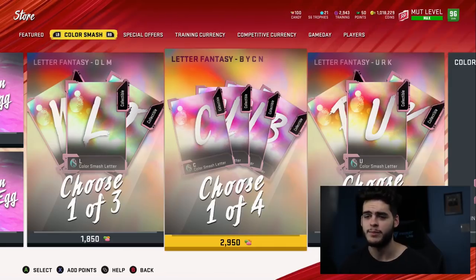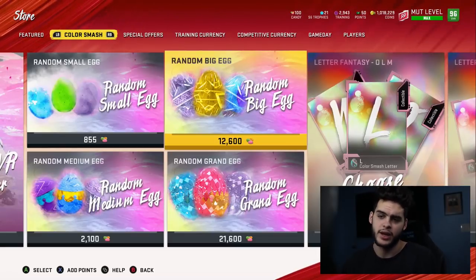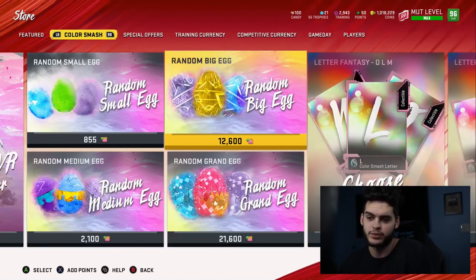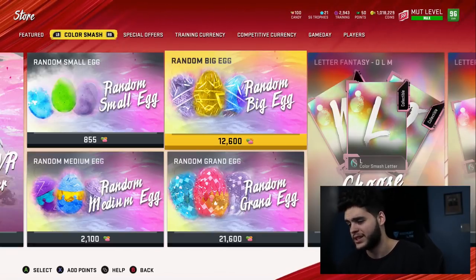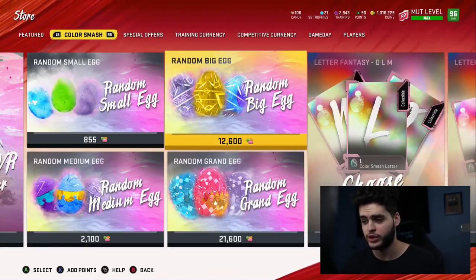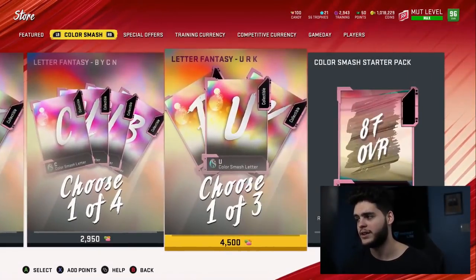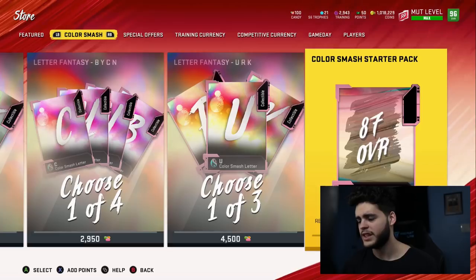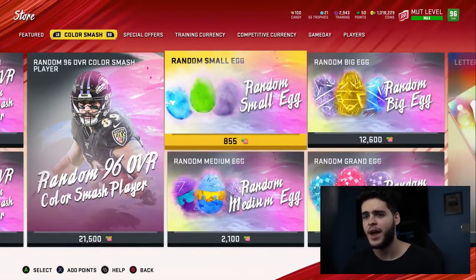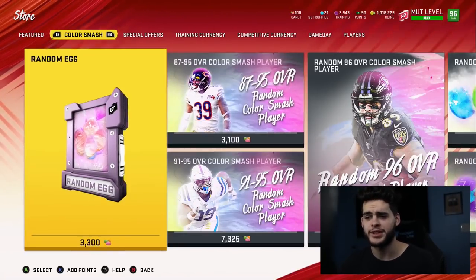My overall breakdown on the Color Smash promo: the solos aren't great, the egg hunt reward was only a free 96, and I would have preferred better set pieces — in other promos I actually want those high-end set pieces but not in this one. There are no house rules yet, which there should be. The letter hunt is decent — 350 candy for any 70-overall player is not bad for budget teams. But overall, minus Ed Reed and Barry Sanders, the promo wasn't that great because the eggs are just too expensive for most people to participate in meaningfully.